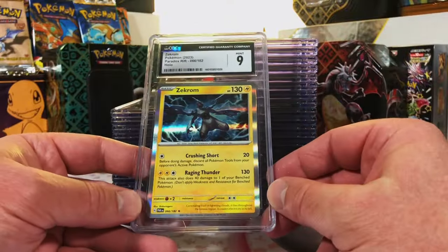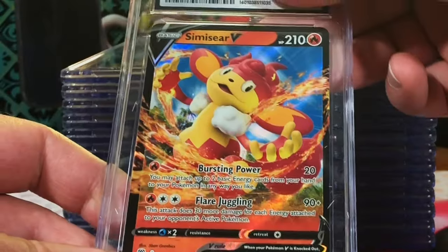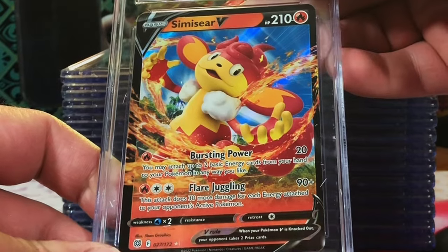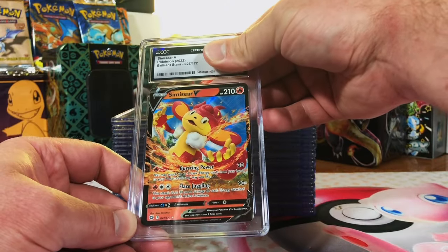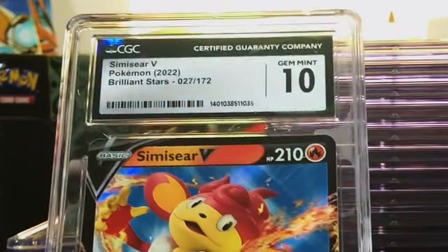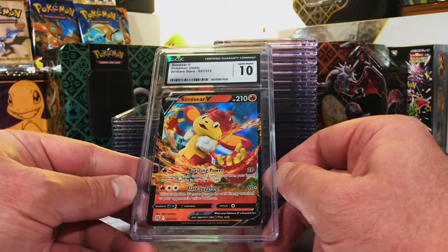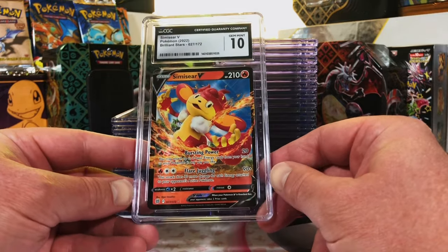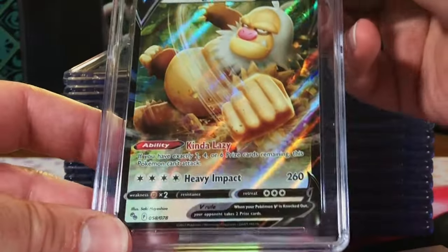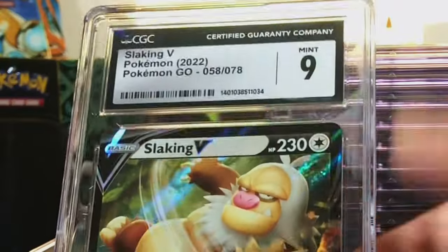First mint nine of the day - still a nine, nothing less. Sami-Seer V from Brilliant Stars - great set. This one I'd say is more a nine or gem mint 10. Gem mint 10 Brilliant Stars card - I'll take that for sure!